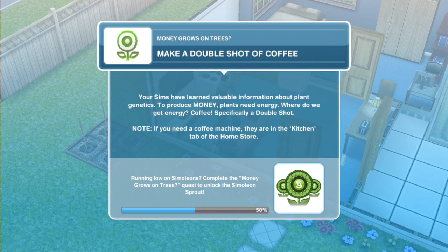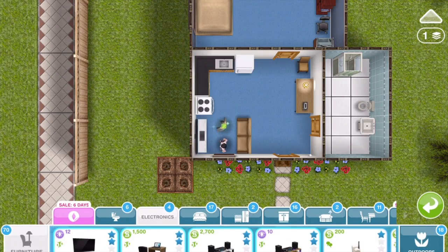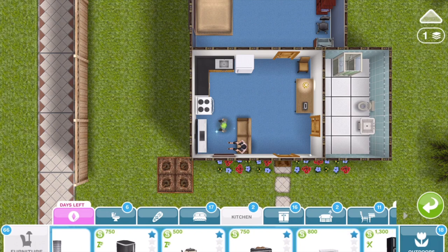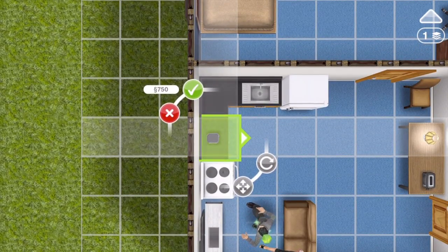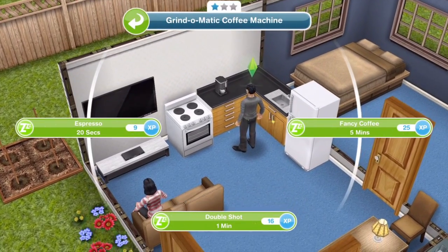The next thing we need to do is to make a double shot of coffee. Your Sims have learned valuable information about plant genetics. To produce money, plants need energy — where do we get energy? Coffee, specifically a double shot. Note: if you need a coffee machine, they're in the kitchen tab in the home store. We do need a coffee machine — we haven't got one. So go into the home store and the kitchen section and buy a coffee machine. We've only got a one-star coffee machine, so we'll go ahead and buy that. And just remember to make sure that your arrow is facing into a blank square so that your Sims can reach the coffee machine. Now we'll click on it and double shot for one minute.